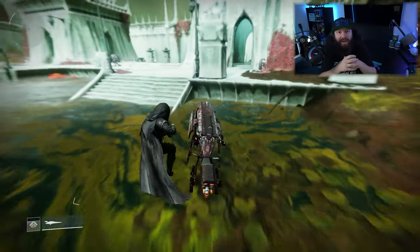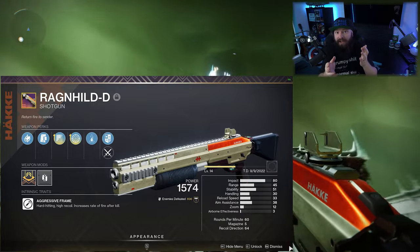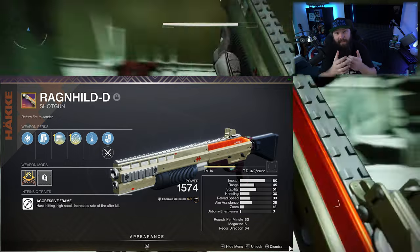What's up everybody, welcome back to the channel. Today we're going to look at something a little new for me — a shotgun in the top slot introduced all the way back in Season 16. Of course I'm referring to the Ragnhild-D, which means 'ambassador' or 'counselor in battle.'